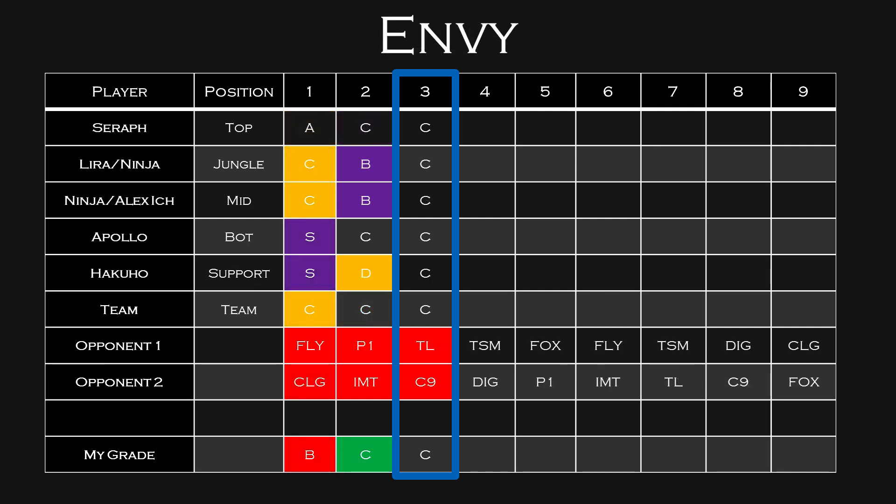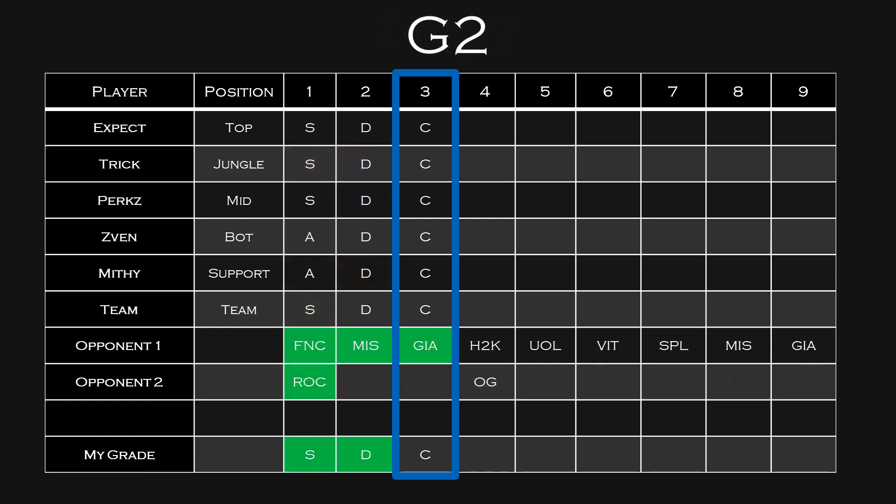Envy obviously has had some issues — they're 0-4 right now and I think they'll be 0-6 by the end of this week. C-tier across the board. They might be able to lengthen out games and take one game off Team Liquid, which would allow them to get some okay fantasy points, but they're not going to be above C-tier. G2 is only playing one match this week so they'll be C-tier across the board, but I am looking for them to move up to probably S-tier in Week 4. If you can pick up some G2 players, definitely do that now.